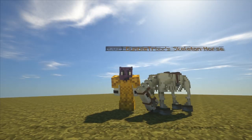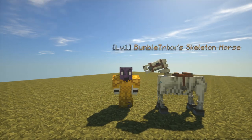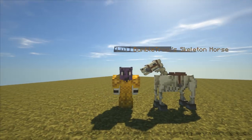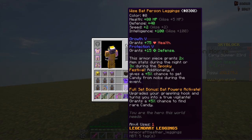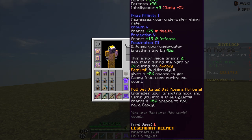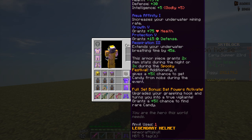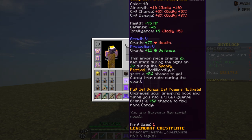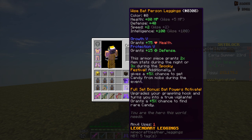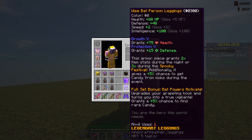Before we go into the strategy, I just want to quickly go over the requirements. First up, we have the Batperson Armor. I don't think that there is or will ever be a possible way of getting the horse without the armor. I know it's pretty expensive, but I don't think there is or will ever be another method. Therefore, this is a requirement and you will probably not be able to get it without it.